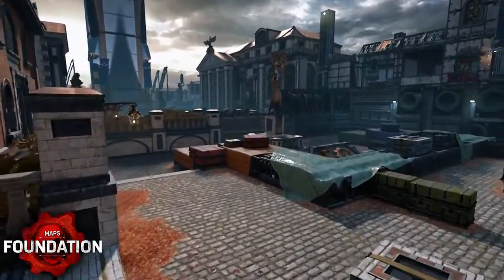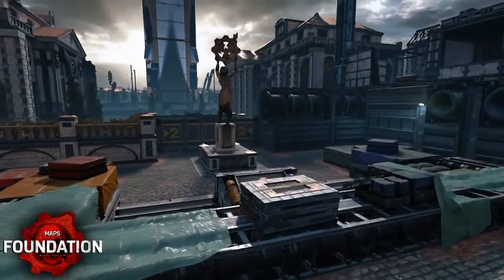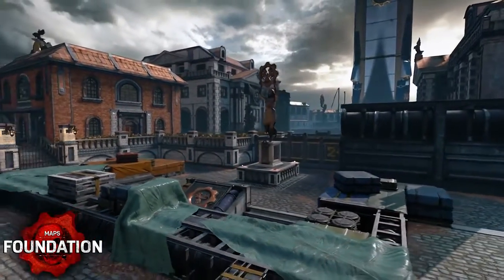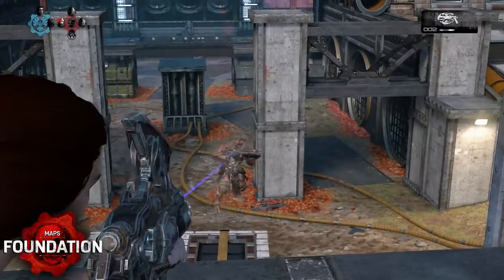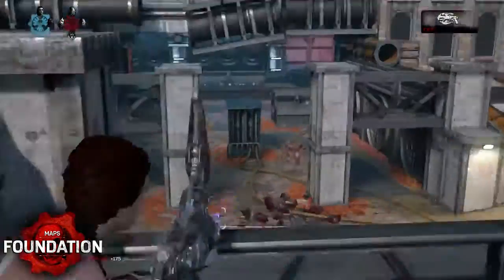The Torque Bow spawns near the statue on the high side, and the cover here gives you a multitude of options. If you need to break a deadlock, a flank from middle, up the stairs, or along the balcony lane can be an effective option. The balcony itself is a great place to use a power weapon or a ranged weapon to take out any opponents in the middle or Boom Shot area.